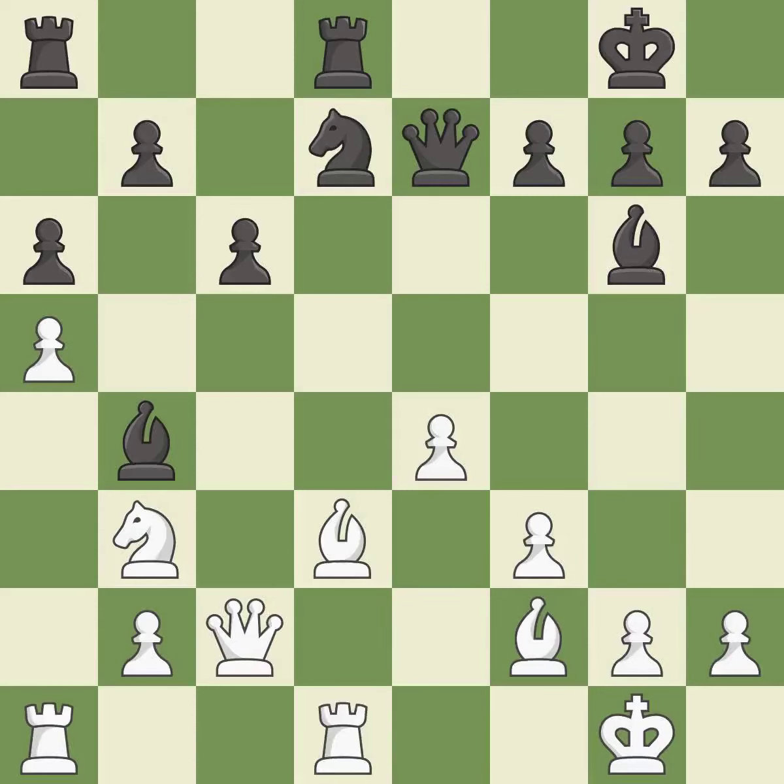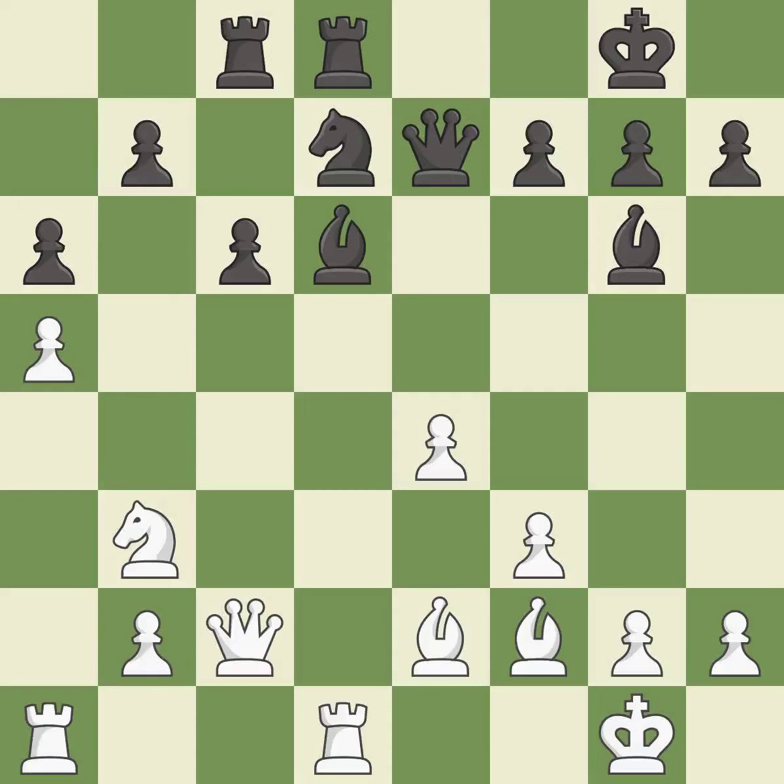This is a fair move. This develops a rook off its starting square, getting it into the action — best. This moves the bishop to a better location, allowing it to control more squares. This activates a rook by developing it off of its starting square — excellent. The game was close to balanced, but now black is worse — it is an inaccuracy.